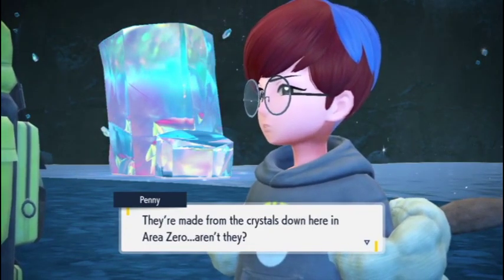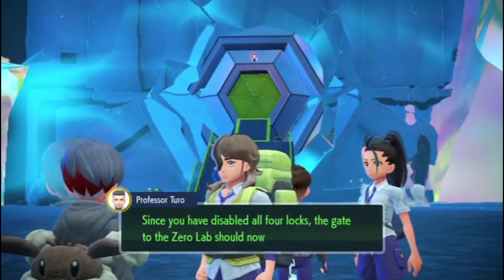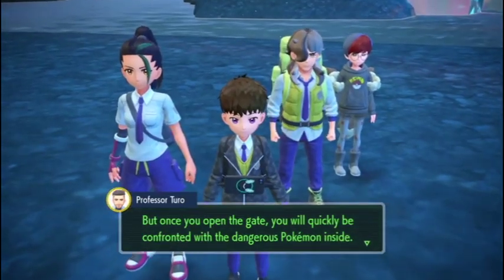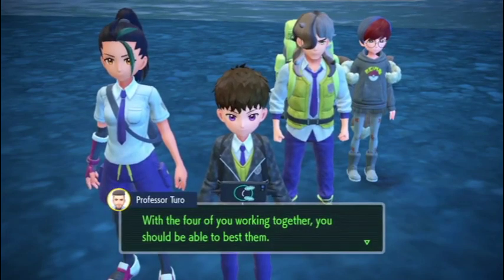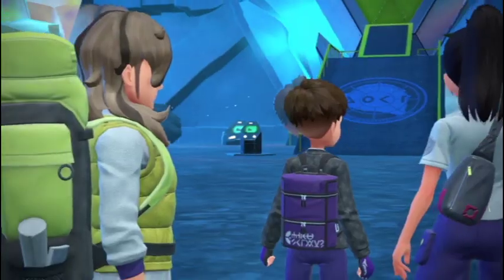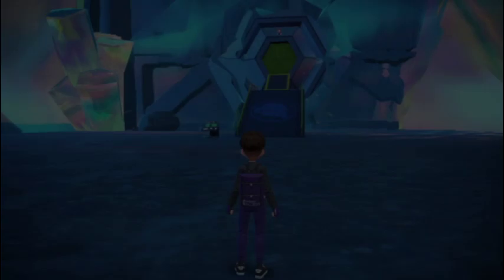So this entire building's been Terastallized? The professor implied something important about Tera Orbs just now — they're made from the crystals down here in Area Zero. Indeed. Since you have disabled all four locks, the gate to the Zero Lab should now be open. Once you open the gate, you will quickly be confronted with dangerous Pokémon inside. It will likely make a break for freedom. With the four of you working together, you should be able to best them. Prepare yourselves well, then open the gate.